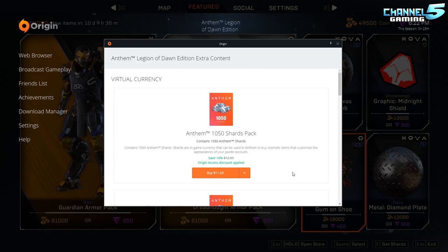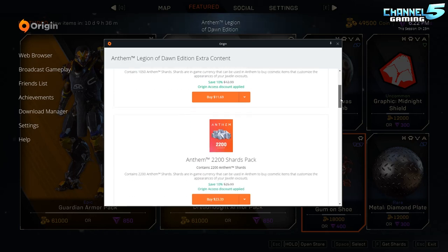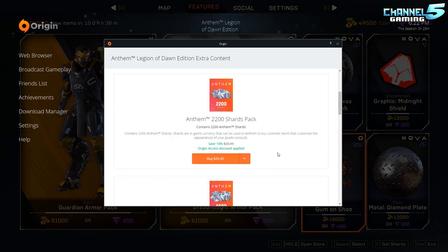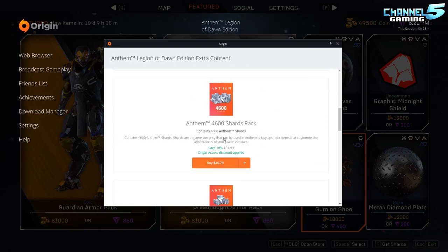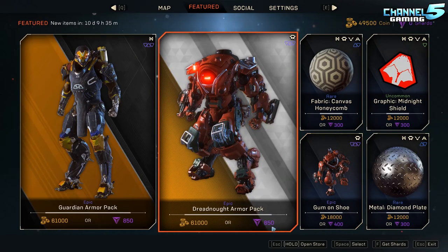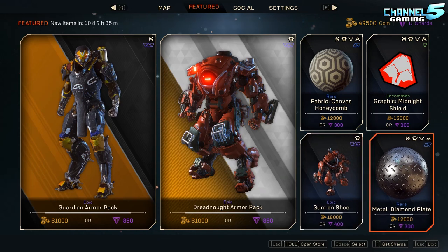Going to the 'Get Shards' section gives us pricing estimates. These are Canadian prices — it's $12.99 Canadian, roughly $9.99 USD, or $8.99 with a discount. For me it's $8.69 CAD. That works out to about $1.16 to $1.30 per 100 shards Canadian. You do get a small bonus for buying larger packs, but it's roughly 100 shards per dollar, meaning armor packs are about $8.50 USD and emotes around $4.